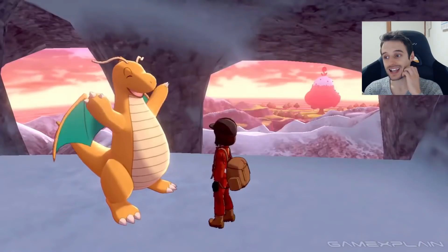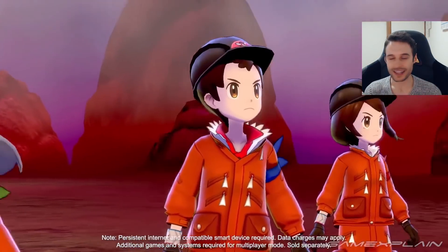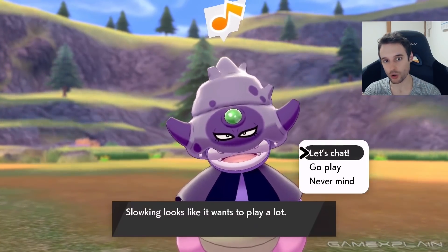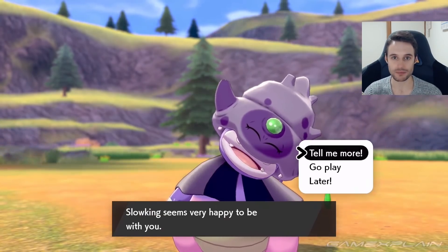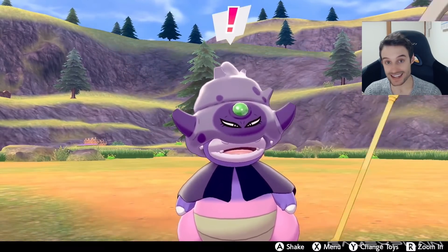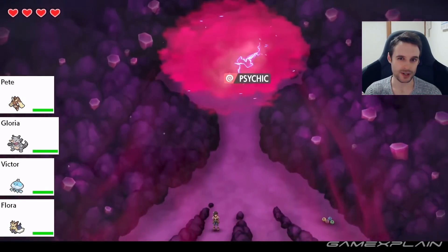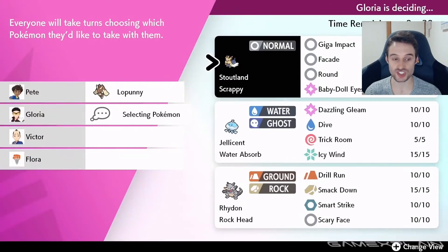In order to access the Galarian Star Tournament — Peony is going to tell us about it — it is unlocked after you beat the story of the main Pokémon Sword and Shield, Isle of Armor, and Crown Tundra. You're going to have to beat all of the story before you actually get access to the Galarian Star Tournament. It looks like it's a real cool end-game feature. The Pokémon will be level 70, so it's going to be a fair challenge. They say it's going to be the biggest challenge of this game. However, they didn't talk about endless Dynamax raids at all, which I thought would have been a bigger challenge.